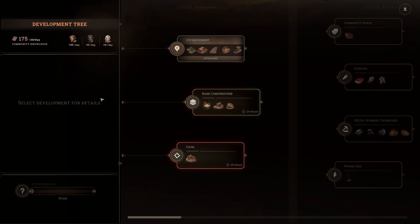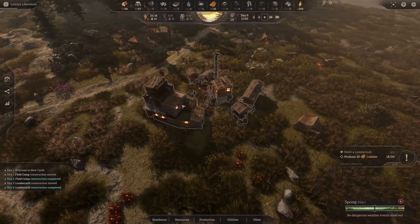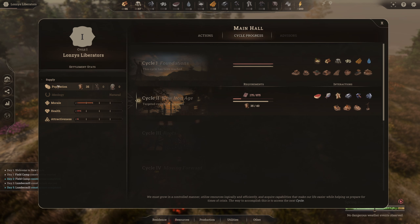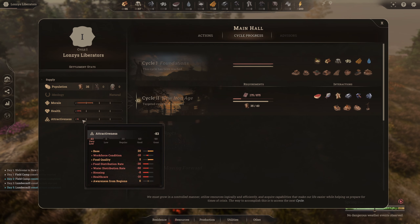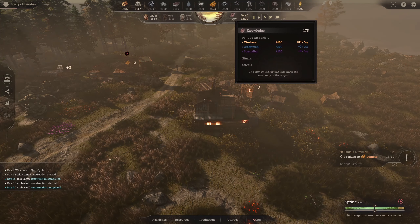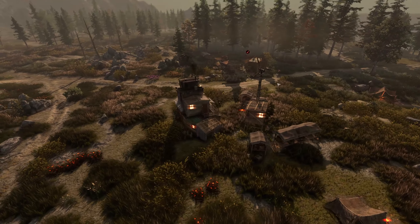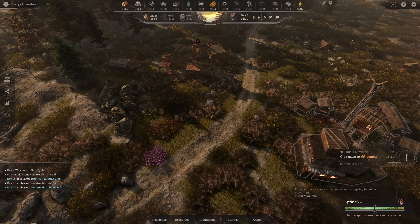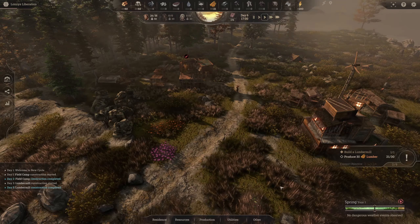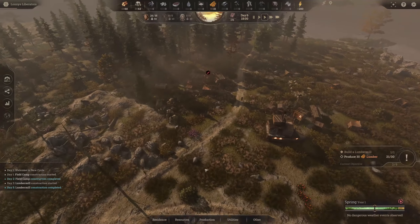In research we can go into basic construction, but it costs 24 so we need more resources first. The main building — the Main Hall — is your hub. Click on it and you see all your stats: population 35, morale bar, health bar, and attractiveness. Knowledge ticks up at 35 per day so we should have enough to research soon. There's also photo mode to hide the UI, which is great. Down here you have months, renewal rate, and resources for next spring based on precipitation. No dangerous weather events yet — I chose campaign mode because sandbox doesn't have weather events.